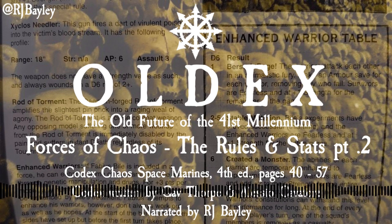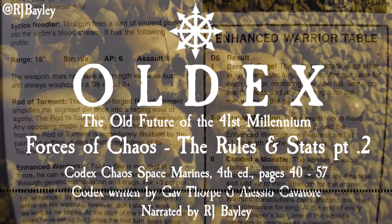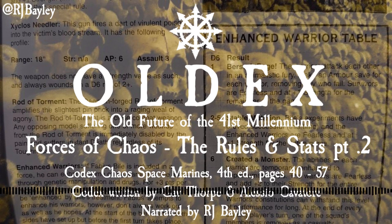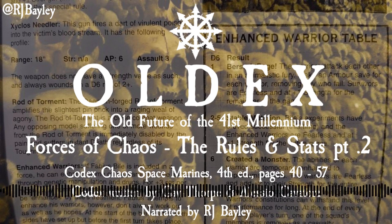Ahriman, Exile of the Thousand Sons. Statline: Weapon Skill 5, Ballistic Skill 5, Strength 4, Toughness 4, Wounds 3, Initiative 5, Attacks 3, Leadership 10, Save 3+/3+. Wargear: Ahriman is equipped with power armor, a bolt pistol, frag and crack grenades, personal icon, the Black Staff of Ahriman, and the Mark of Tzeentch. Special Rules: Independent Character, Fearless, 4+ Invulnerable Save, including the Mark of Tzeentch.